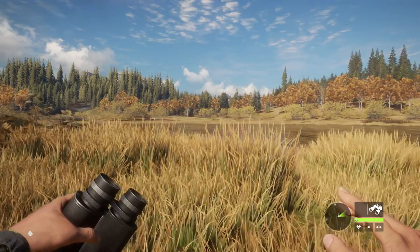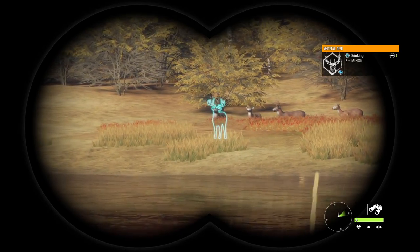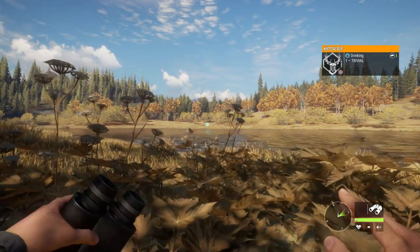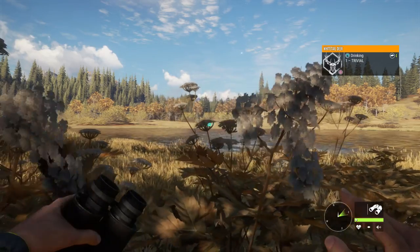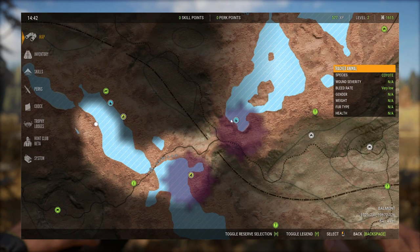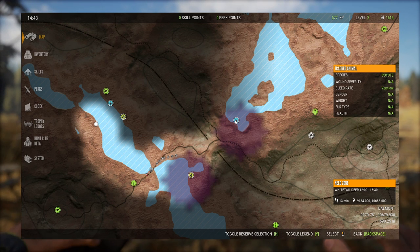Animals spend the vast majority of their time in zones. We saw the white-tailed deer drinking earlier, and all members of the same species on any map will have the same zone schedule. If we open the map and mouse over that zone, in the bottom right it tells us that this need zone is for white-tailed deer drinking from 12 to 1600. All white-tailed deer anywhere from 12 to 1630 are going to be drinking on Layton Lakes.